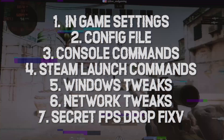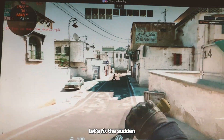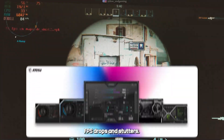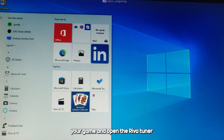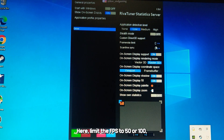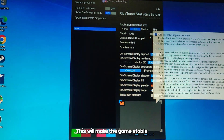Hope this helps. Now you have the maximum FPS on your game. Let's fix the sudden FPS drops and stutters. Download MSI Afterburner from the description. Run your game and open RivaTuner, which is installed with MSI Afterburner. Limit the FPS to 50 or 100 depending on how much constant FPS you're getting — this will make the game stable and smoother.